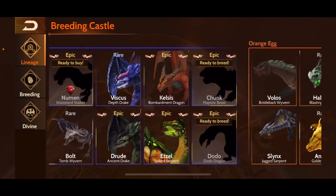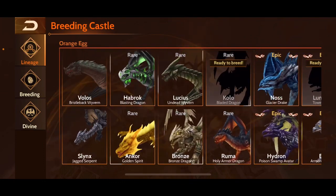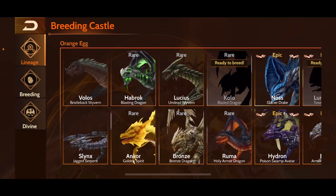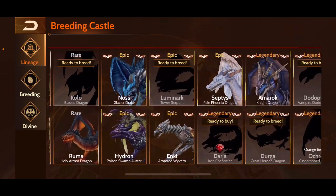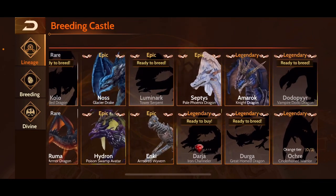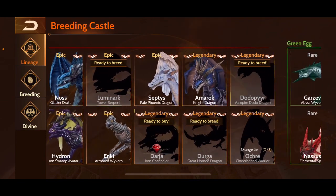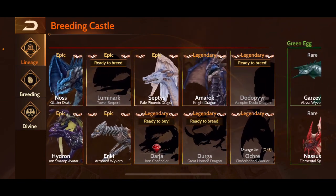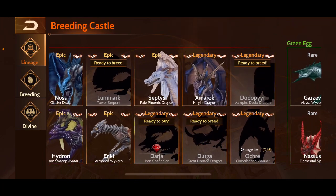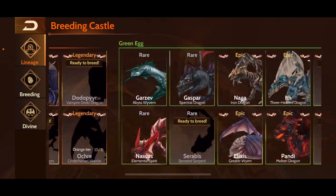Then we go on to orange tier. A couple I haven't bred from here, but this is probably where I started to realize you don't have to breed all of them. A couple of my favorites would have been Hydron and Nos, but mainly Amarok — Amarok's the one you want from this tier, a very strong dragon I still use in temple raid situations. I've heard Darg is great but you have to spend rubies, and Durga I've heard is also pretty good.